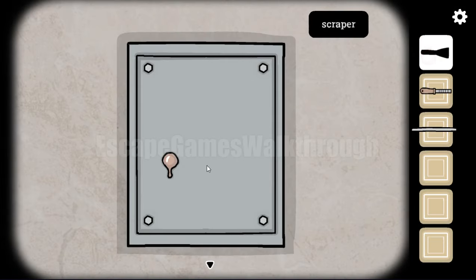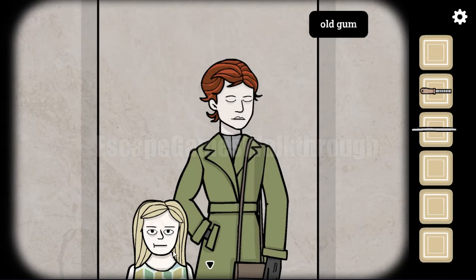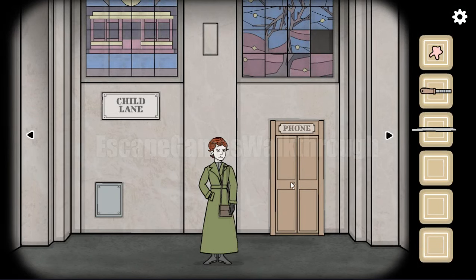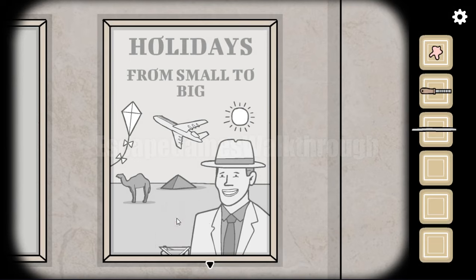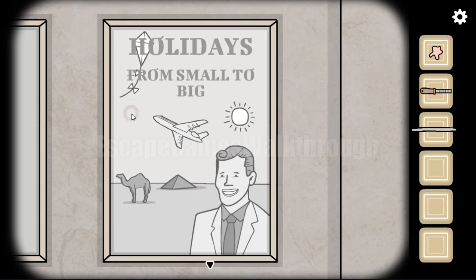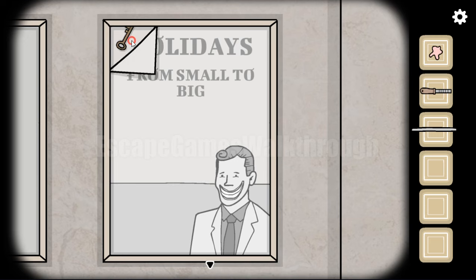Here's an old gum. We need to do a strange thing — give it to Joe, and then take a chewed gum. There's a phone — we will open it later. Let's solve this puzzle: holidays from small to big. We need to find items and click them from small to big. The smallest is the glass, then goes head, kite, camel, plane, pyramid, and the biggest is the sun. We got a key, and this key is from the phone.